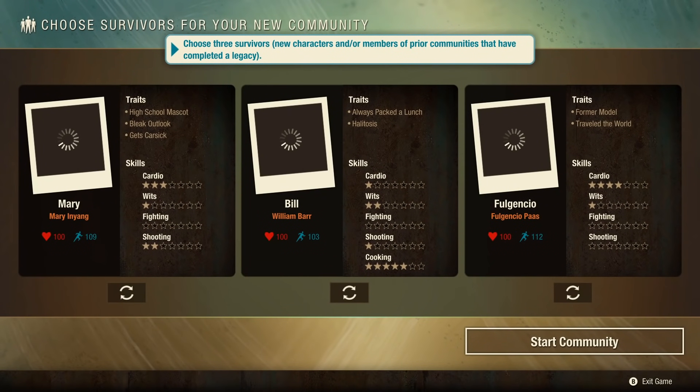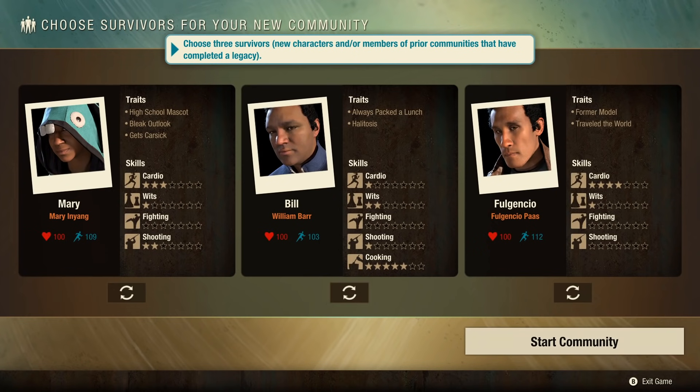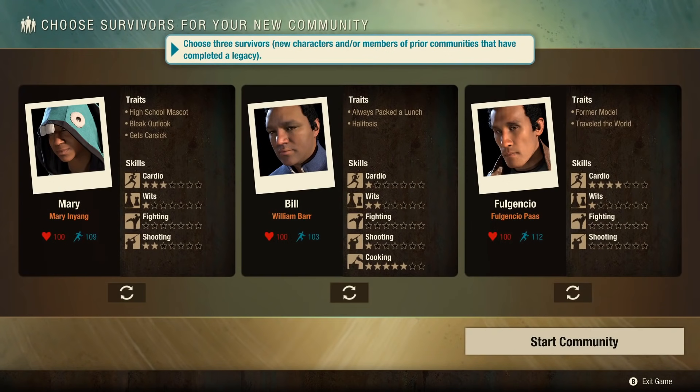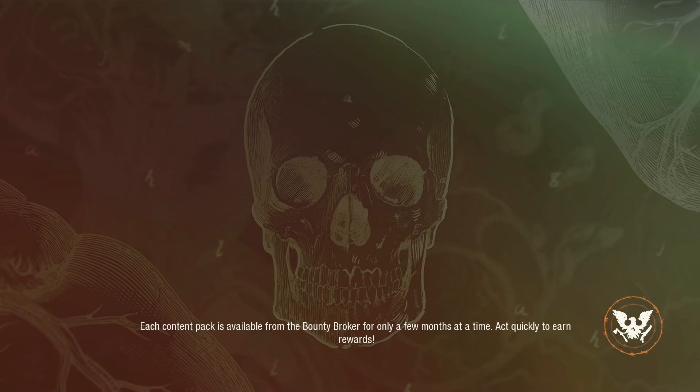You can choose whichever survivors you'd like to use for this. I just tend to always go with a default set, since it doesn't really seem to make that much difference for punch cards or quests. I left all three at the default and moved down to Start Community and pressed A, then pressed A one more time to say yes. There are a few little objectives we'll need to do before we'll be able to recruit a survivor. This will probably take about 20 to 30 minutes to complete overall, and we're going to be going through this first section of a new community twice in order to get the two survivors that we need.